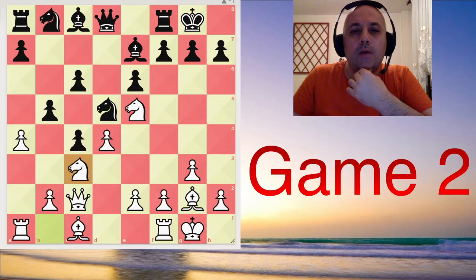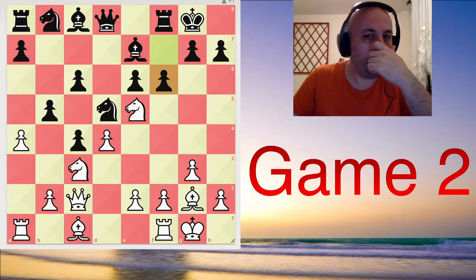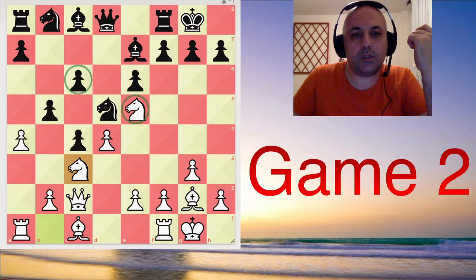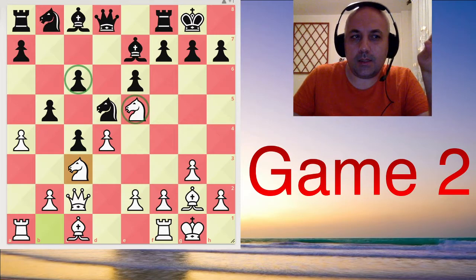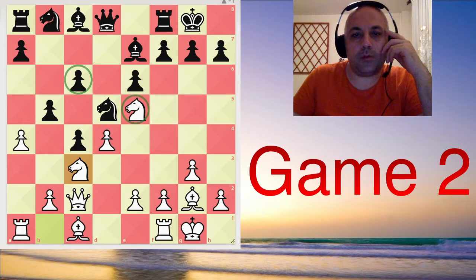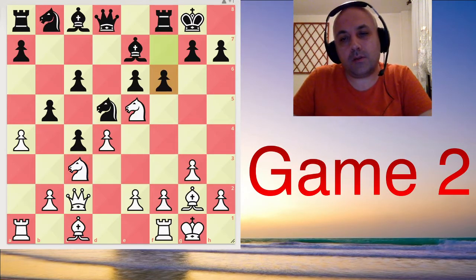Sooner or later black needs to play f6, because without playing it, this knight is just a monster. It keeps pressuring the c6 square and makes black's development awkward. You can check reference books or databases or turn on your engine. But the thing is, this knight is very unpleasant to have there. So f6 has to be played now or later, and Nepo chose now. The knight retreated.